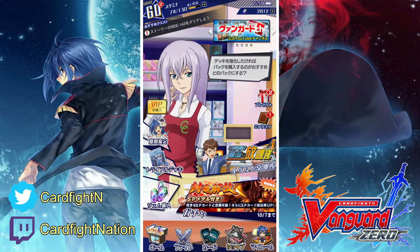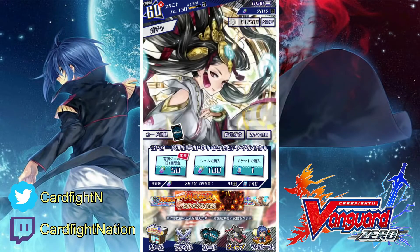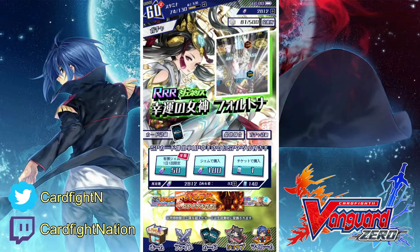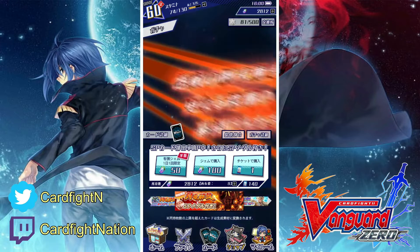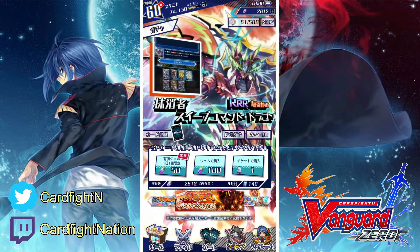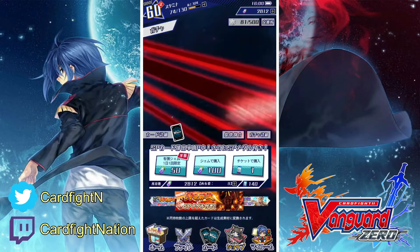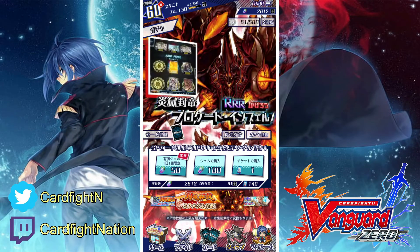Without further ado, let's start cracking some packs. I have a total of 140 pack tickets but I'm just going to be using 100 of them because I want to save the rest for the next set. If you want to build a new clan from scratch, you need to have a good amount of packs saved up and good luck as well. I do plan to fully complete my Link Joker deck the moment it gets released — at least that's the plan, but plans don't always go as expected.